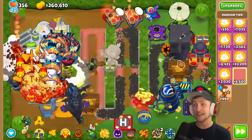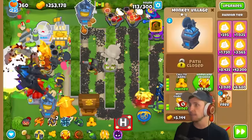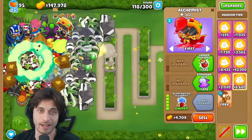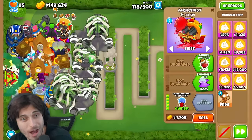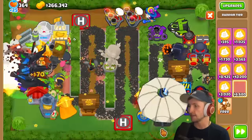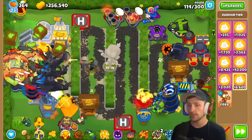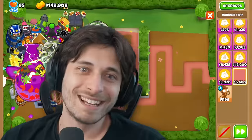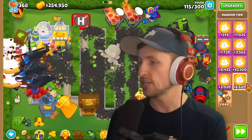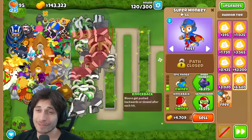Both players are impressed at how far they've gotten. The narrator gets another Bloom Master Alchemist and has gotten many helis but none of the middle path. They're still hunting specifically for a Middle Path Heli. Saber has an Anti-Balloon Gunner and Legend of the Night but still no heli - brutal.